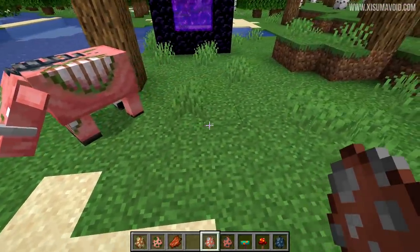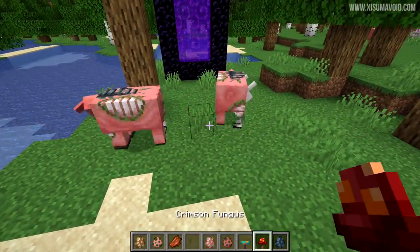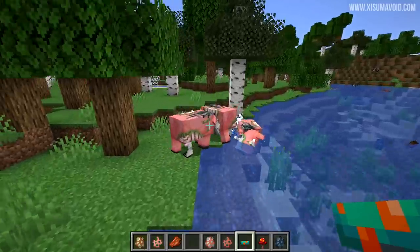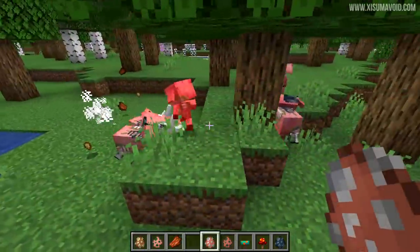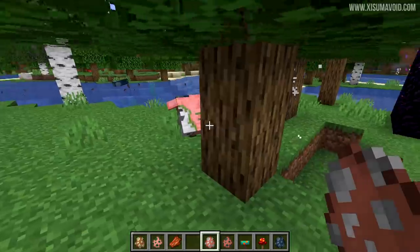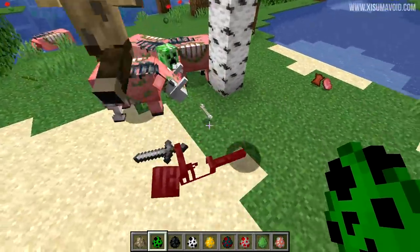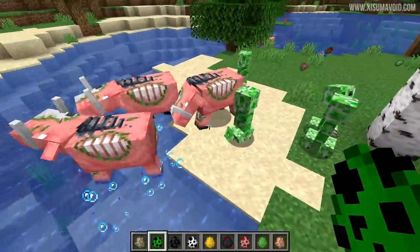There isn't too much else to say about this mob. It generally has the same attributes. It can't be bred with the crimson fungus though — there's no breeding of this mob. And also it isn't repelled by warped fungus, so you can't use this to manipulate where it's going to go. Now there doesn't seem to be any interactivity between the baby zombified piglins and the zoglins — as you can see, they're aggressive towards them. It looks like they're literally aggressive to any other creature inside of the game.